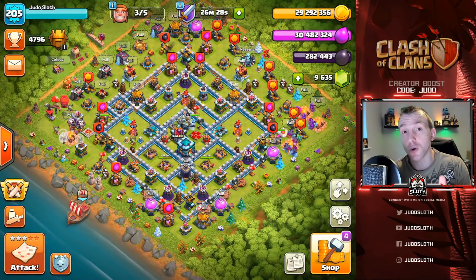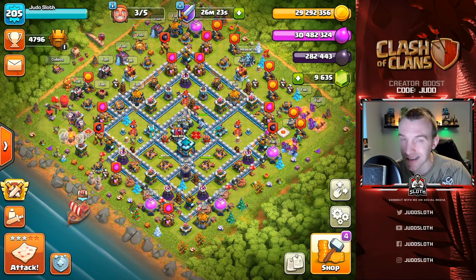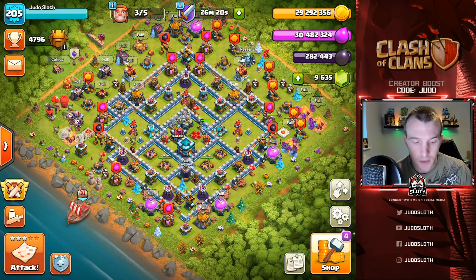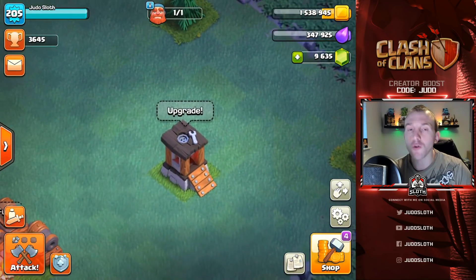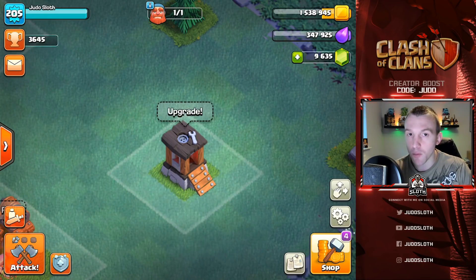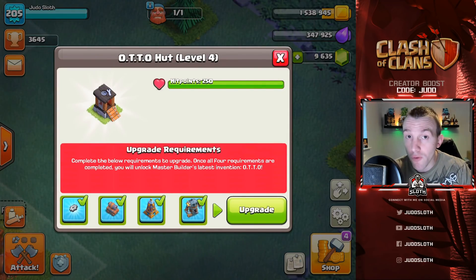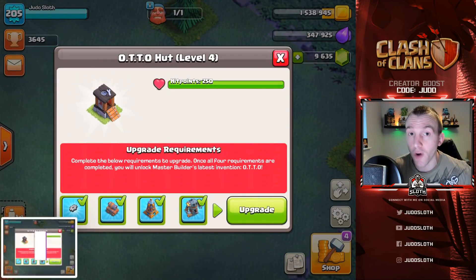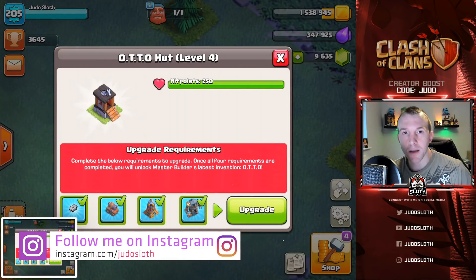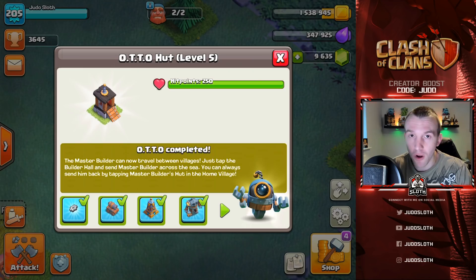Let's dive straight into this. We have 30 million gold pretty much and 30 million elixir. We've timed this quite nicely because we have three builders available and Autobot is ready to unlock. We can upgrade the hut to level 5. I'm going to very quickly take a screenshot. I do tend to share a lot of my screenshots over on Instagram - follow me at instagram slash judo sloth. Let's go ahead and upgrade that - wow, that was quick, no confirmation message.